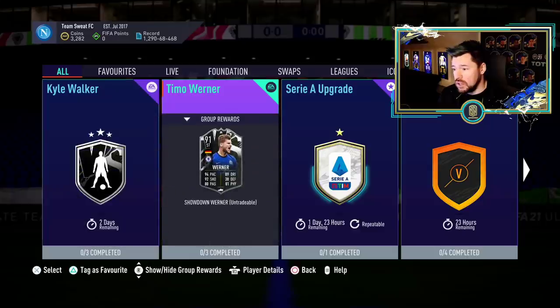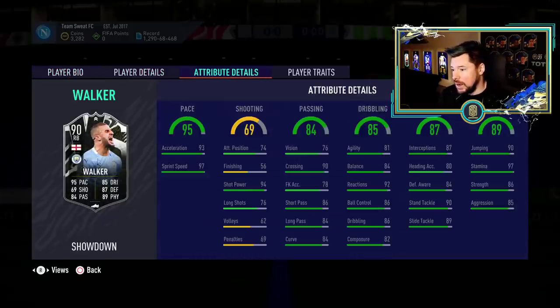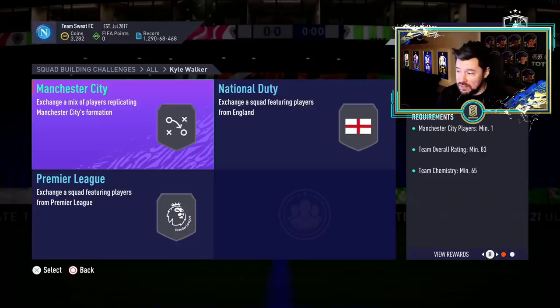Oh my god, they actually gave — wow, that is two very, very good cards. Kyle Walker showdown card, high/high work rate, six foot tall. He is a right back, not a center back. But that is a brilliant card. With an anchor chem style he'll go 98 acceleration, 99 sprint speed — top tier defending, top tier physicals, good dribbling, just a beast. And if he gets the plus two upgrade, 95 acceleration, 99 sprint speed on the base pace.